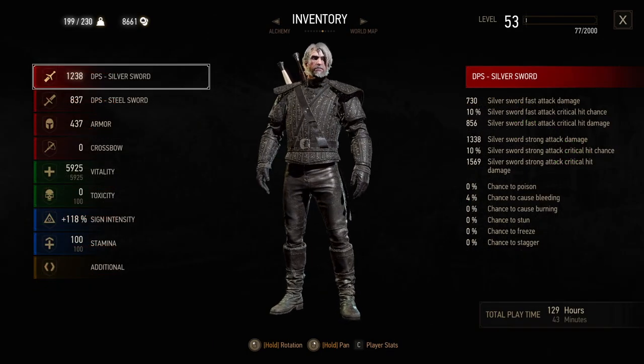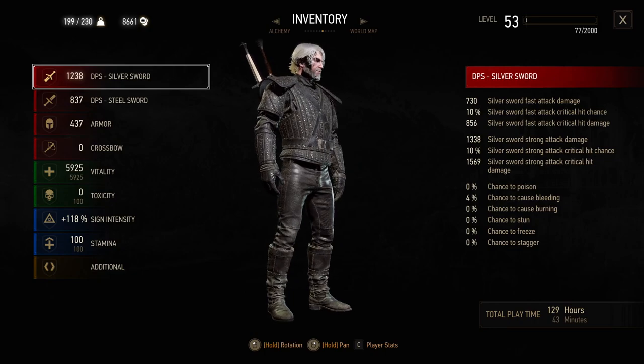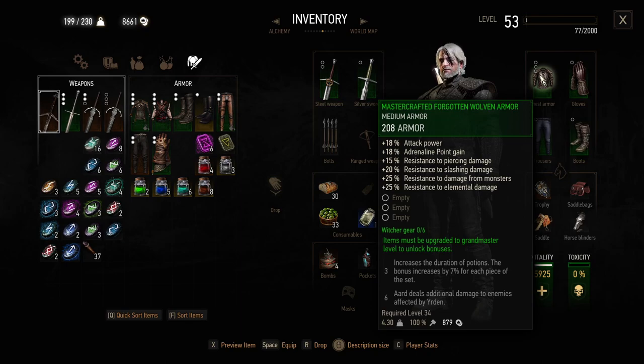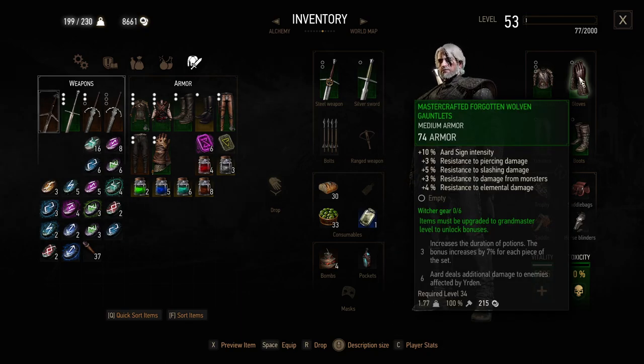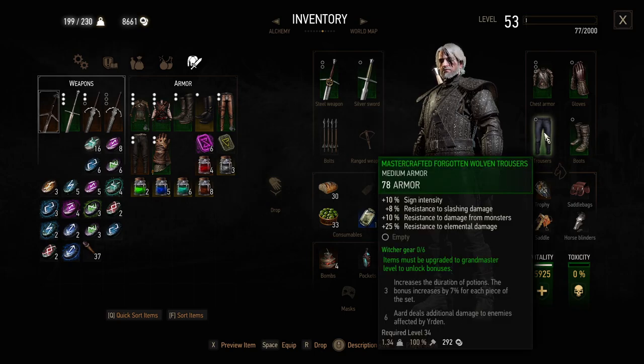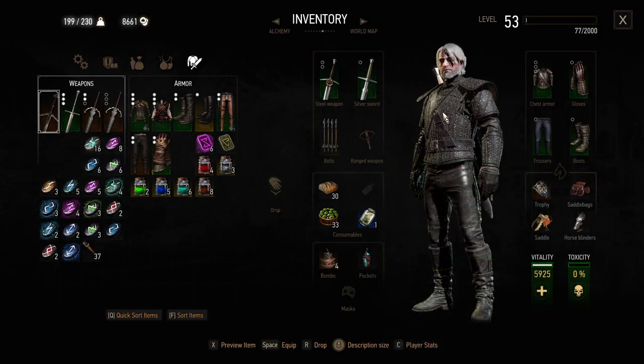This is the Mastercrafted version of the armor — it looks the same as the other one, but it just has better stats. We have the Mastercrafted Forgotten Wolven Armor chest piece, the gauntlets, the boots, and the pants as well. They're all Mastercrafted. Now let's actually craft the Season 2 armor.